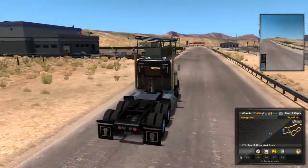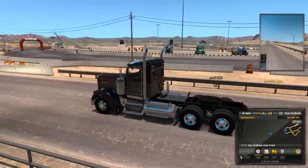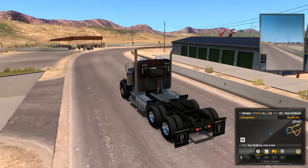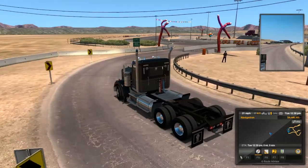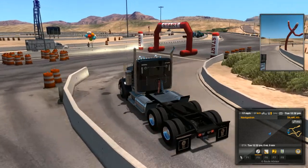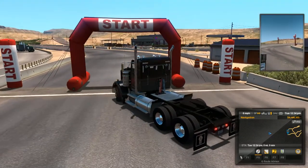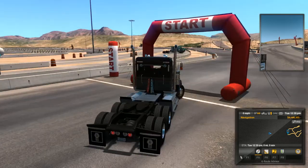There's a truck stop and a gas station for repairing and fueling up. You must, for the achievement, drive to the start-finish line — if you read it, that's what it says. Get on the start line. Go to the right about here and the achievement will unlock in the bottom left corner of your screen. You'll see it for a moment.